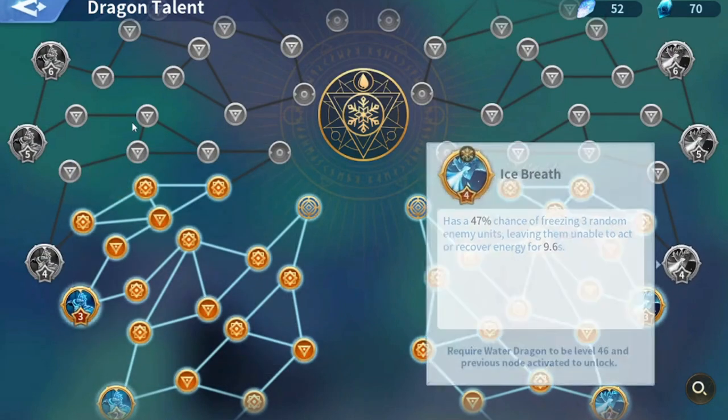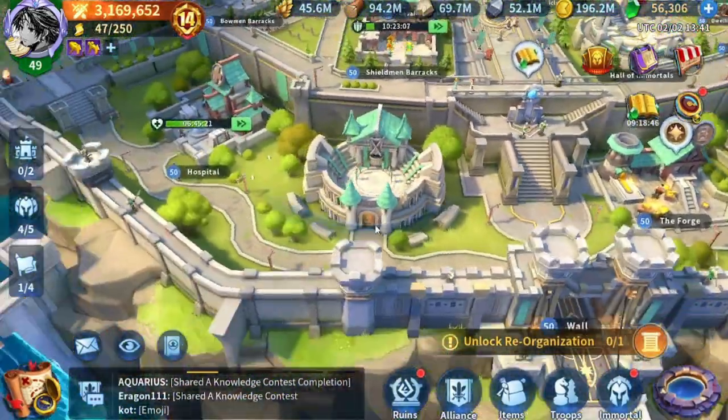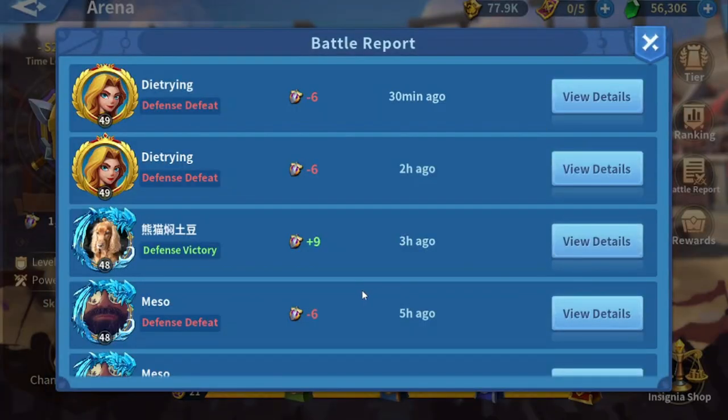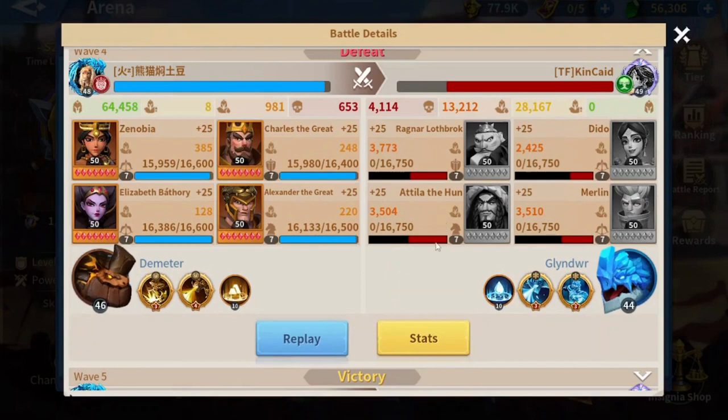You can see it requires the dragon to be level 46 to unlock Life Source level 4, same for the other side. Since my dragon is stuck, I cannot keep competing with people I used to fight with in arena. For example, I used to fight a lot with this guy and even beat him using my water march. But now my water march doesn't even stand a chance because his earth dragon is much stronger, and my water march is behind since I didn't develop the dragon for a very long time.